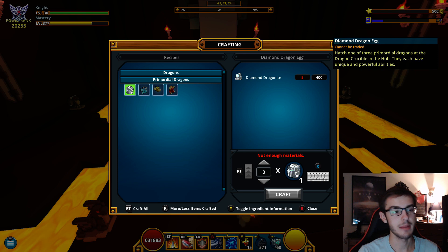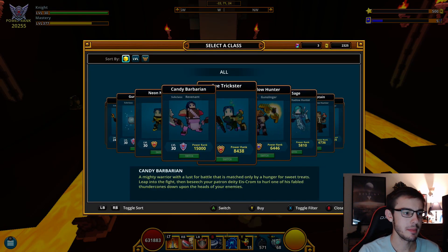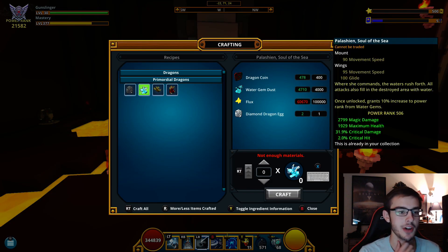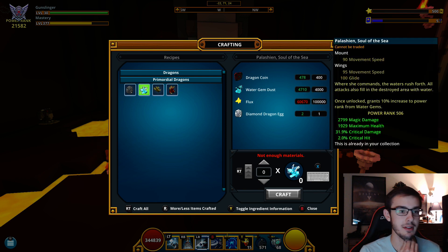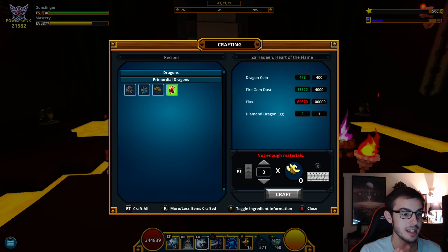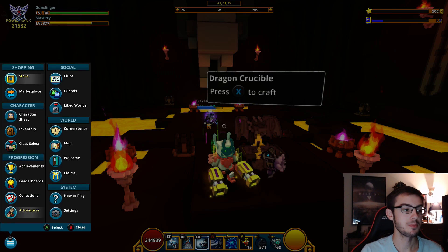Primordial dragons right here — another diamond dragon egg and we are done with the diamond dragon eggs. We have potentially every single one of our diamond dragons. We need 40k more flux to craft one of these. I'm gonna hop on my gunslinger to see what's gonna be better overall. I have all my gems on — nothing changed for the mortal dragon. This gives me 2800 magic damage, 32 critical damage and 2 crit hit. This one gives me 2500. So the air one is what we need — guaranteed I wanted that. We need 40,000 more flux.